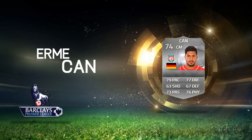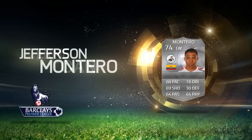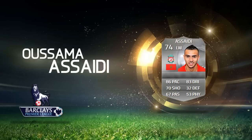Moving on to the wingers: our first winger will be Jefferson Monteiro with 88 pace — what a rapid guy — and 78 dribbling. He will be one of those left wingers you'll see a lot in silver BPL teams. Alongside him is Oussama Assaidi with 86 pace and 83 dribbling, and on top of that he has five-star skill moves. He's one of those left silver wingers with five-star skills in the BPL, so he will be pretty goddamn expensive. If you pack him in a starter pack, I advise you not to sell him — keep him for a bit and he might go for quite a lot.